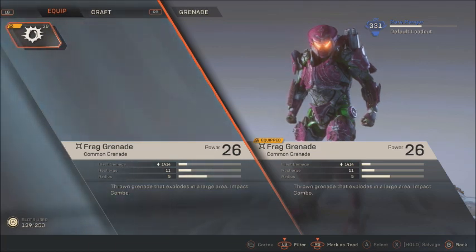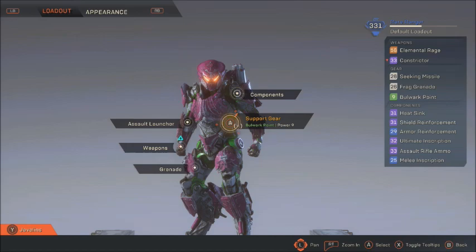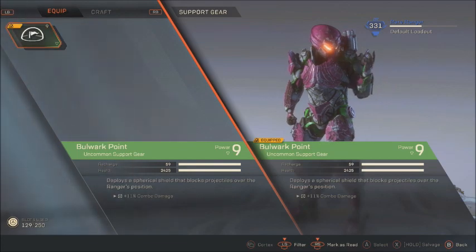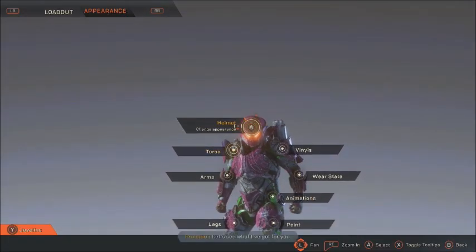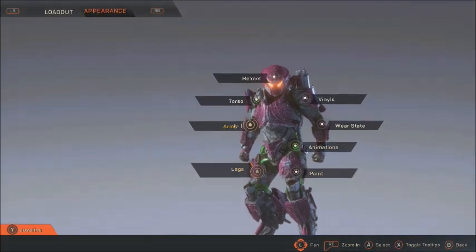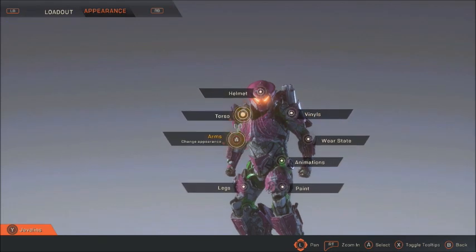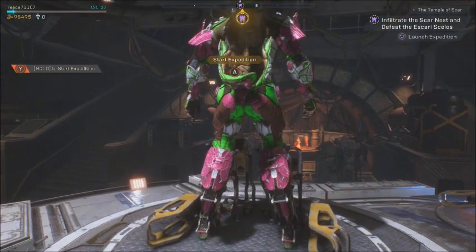These are the abilities I equipped last video. Unfortunately I didn't have enough materials to upgrade my support gear. For my grenade slot I have the default frag grenade — thrown grenade that explodes in a large area. For my assault launcher I have a seeking missile — launches a missile that tracks. For support gear I have a bulwark point — deploys a spherical shield that blocks projectiles over the Ranger's position, which is pretty cool. I have full Legion of Dawn armor. Overall I'm quite excited to try this thing out.